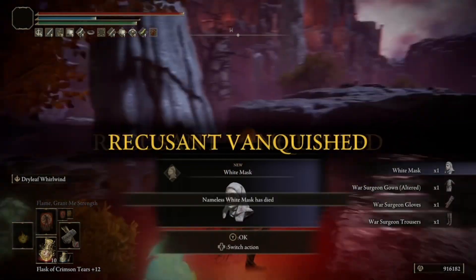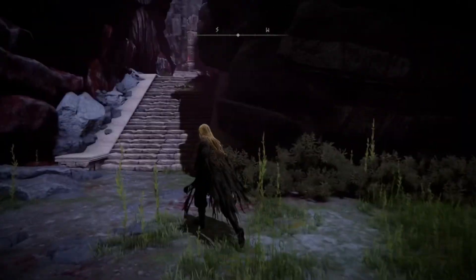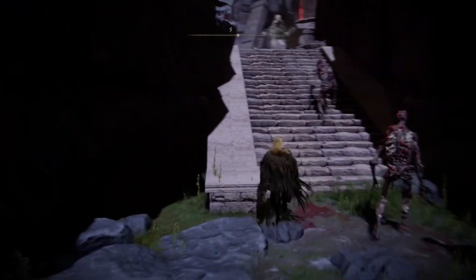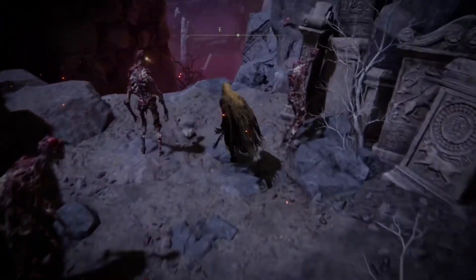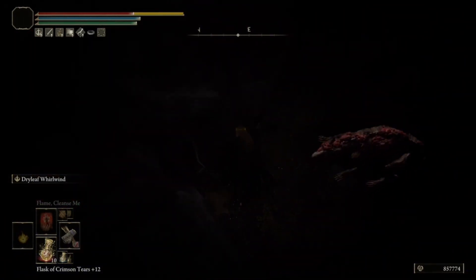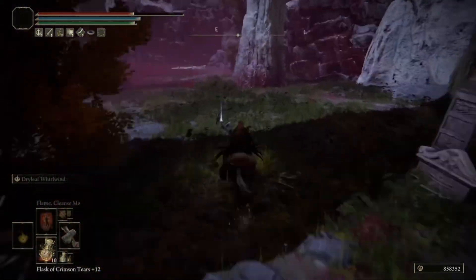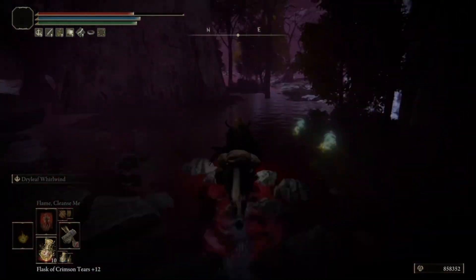You'll also get the War Surgeon set. If you don't care about the War Surgeon set and only want the mask, you can avoid the other two by running up the path at the Dynasty entrance grace. After going up two sets of stairs, just turn left and drop off the edge — you'll take some damage but you won't die. From here you can just run southeast to where the third one spawns in and kill him. You don't need to kill all three just to get the mask.